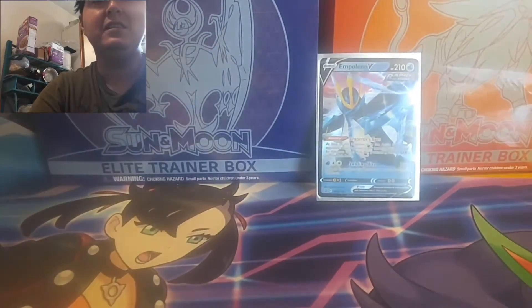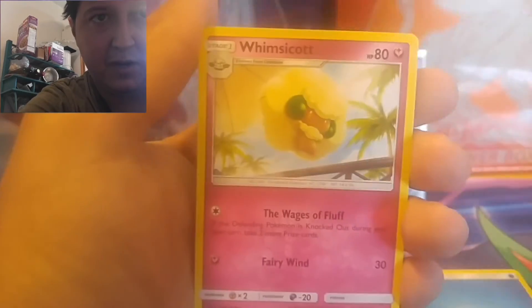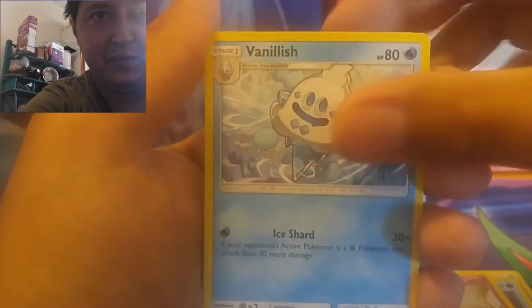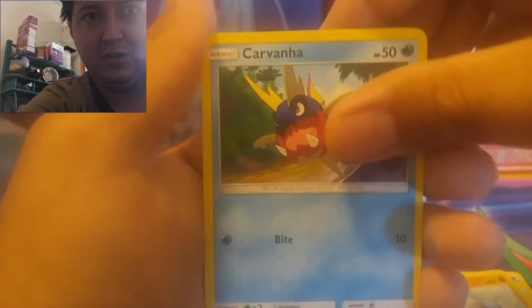So we got Battle Styles, Battle Styles, Darkness Ablaze, Sword and Shield, and Guardians Rising — same as the last one, so pretty good pack selection. I do like Guardians Rising like I mentioned in the last video — very underrated set. There's lots of Rainbow Rares in it. Four to the front, here we go. Water Energy, Mew, Whimsicott, some Vanillite, Beldum, Tentacool, Clefairy, Barboach, Carvanha. Reverse is another Barboach, and we got some garbage. That's what we pulled in the last one actually, I'm pretty sure.